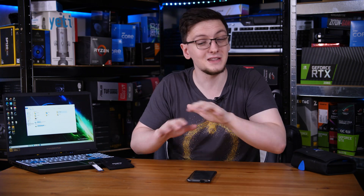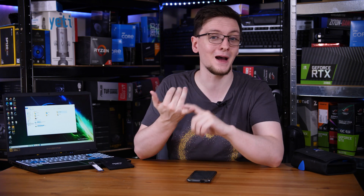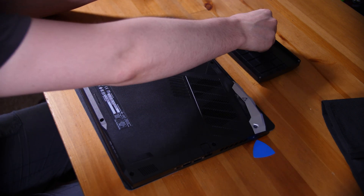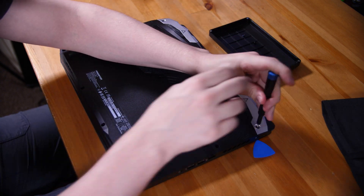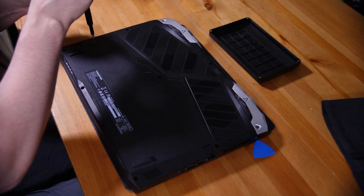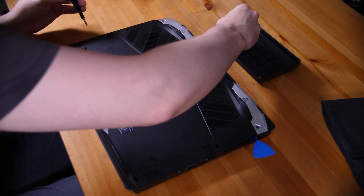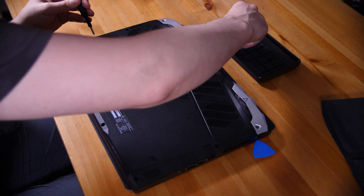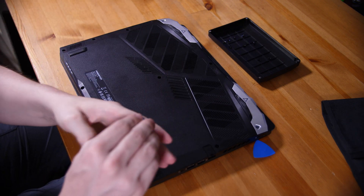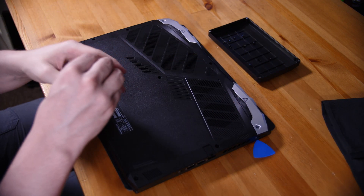Assuming you know which drive you want and have one in hand, the next step is to get it installed. Turn off the machine completely and unplug it from the power source and anything else connected. Flip it over and start removing the screws on the bottom. The number and configuration will vary depending on your laptop, but most laptops in the last few years are relatively simple — take them all out.